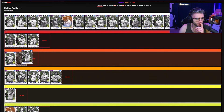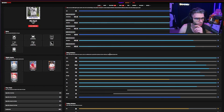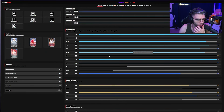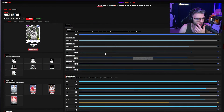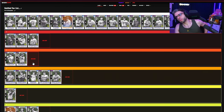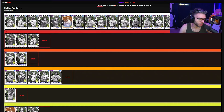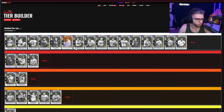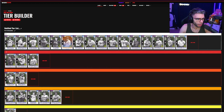Mike Napoli: A tier. People love Nap — first base/catcher. 106/125/110/118 contacts, 82 vision, 107 clutch, 80 fielding, 86 reactions. He can catch which really helps. I'll put him in A tier very begrudgingly — I'm not a huge Napoli fan.